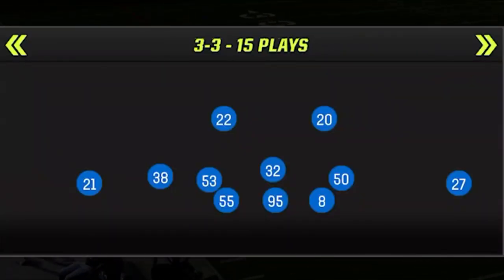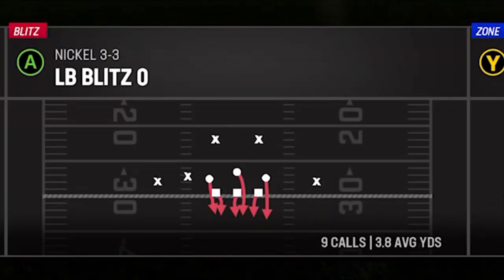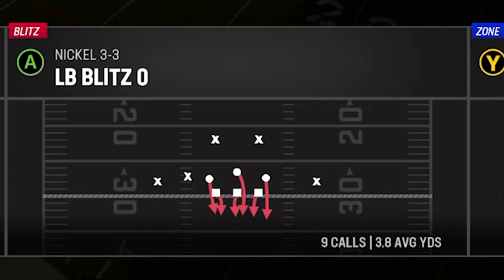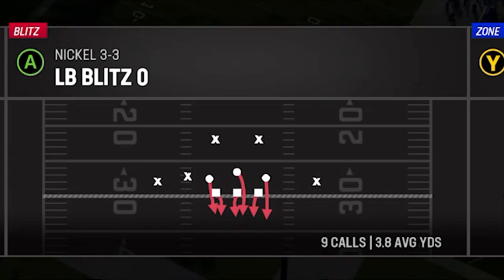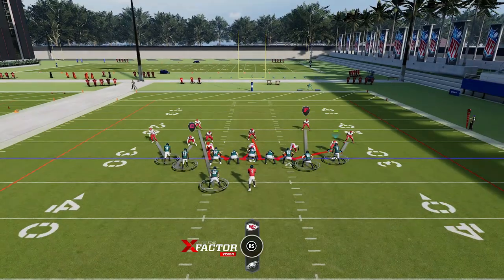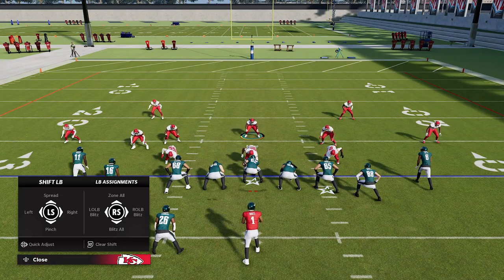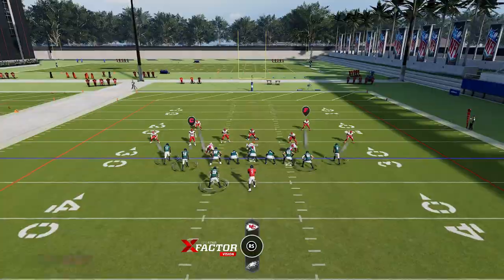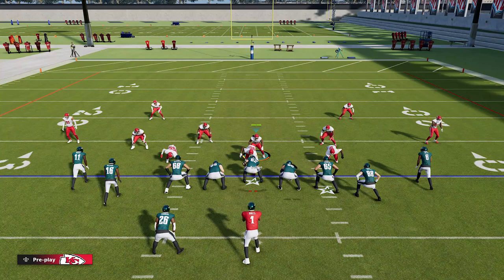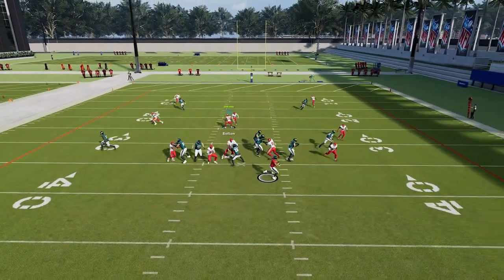Everyone's suspicion is that this patch was all about the 3-3 Nickel Loop Blitz, which a lot of people are running. I didn't even start running it because I knew they were going to patch it — and that's exactly what happened. Before the patch, all you had to do was pinch your linebackers, QB contain, gas pass, bring your user down over the defensive tackle, and these guys would just loop around and not get picked up.